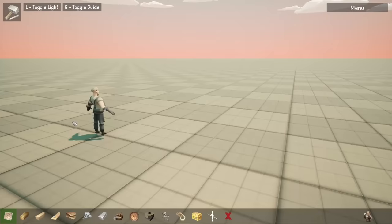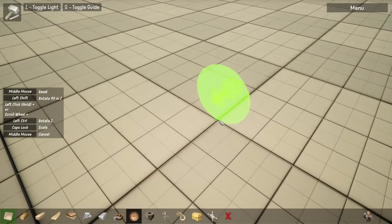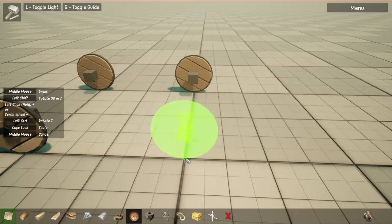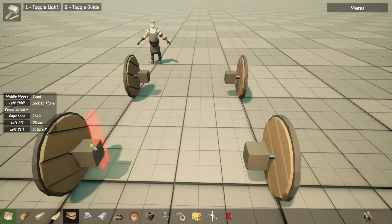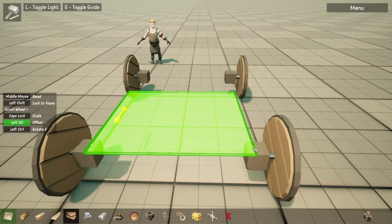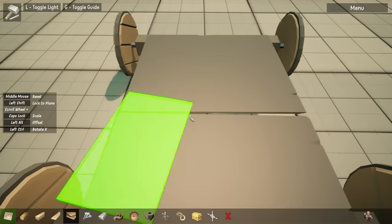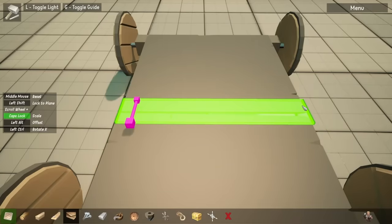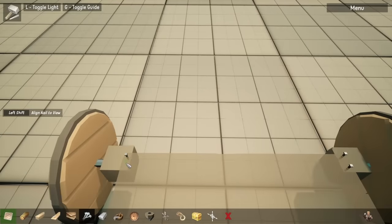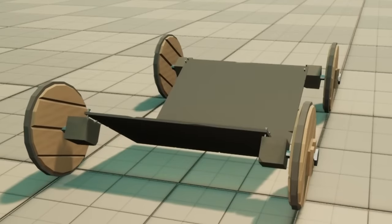Starting out here, I loaded into a flat sandbox world. I wanted to try getting some wheels and just making a car. Making a car seemed much easier than making a plane, so starting out with that definitely seemed like the better way to go. Once I got all four wheels down, I started using some panels to connect them all together — the front one first, then the back, and then connecting them over the gap. I tried to let it build here, and letting the physics set in, it didn't really seem to work very well.